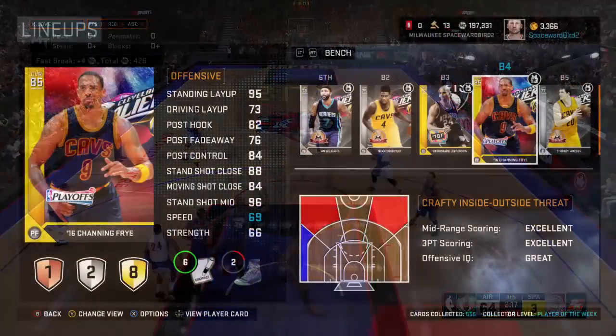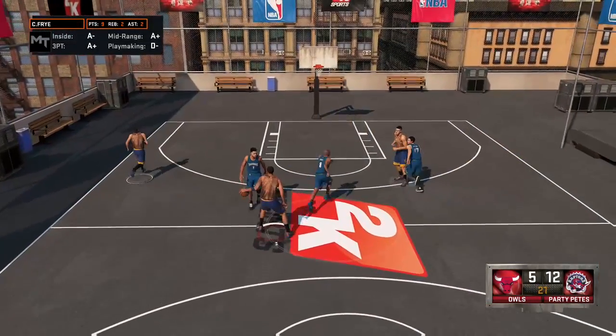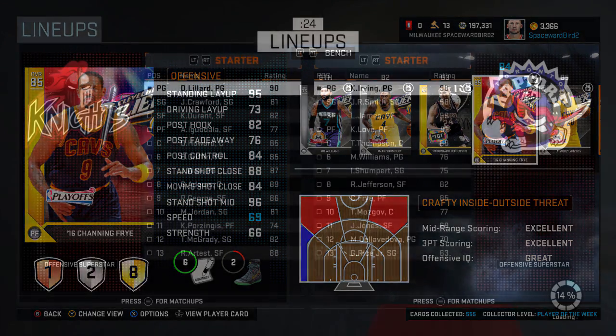The bench isn't terribly exciting with a lineup like this. It's critical that you manage your players' stamina with your timeouts. Really the only players off the bench who'll see court time are Playoffs Channing Frye — definitely the team's sixth man — maybe Jefferson, and in a pinch maybe Moe or Chump.